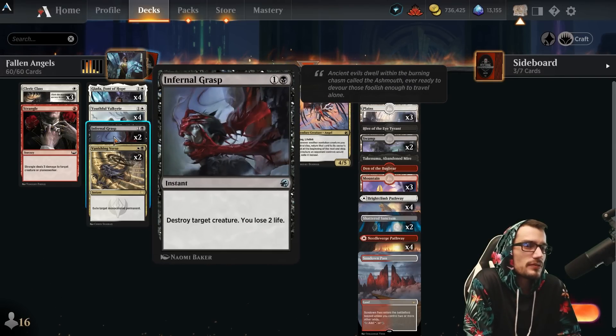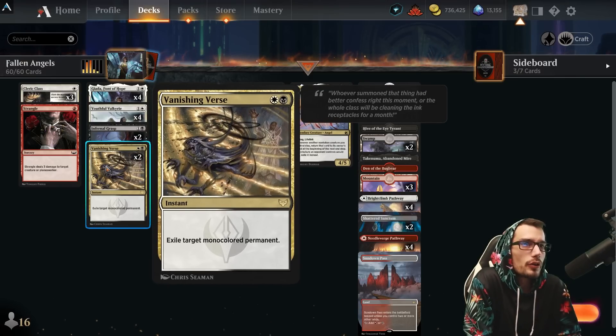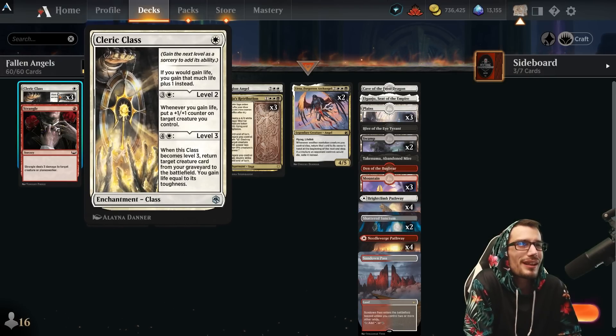For removal: Infernal Grasp — lose two life at instant speed for two to destroy a creature. Vanishing Verse for two at instant speed to exile target mono-colored permanent, with a bit of restriction there. One copy of Strangle at sorcery speed for one, dealing three damage to target creature or planeswalker.